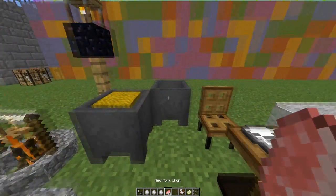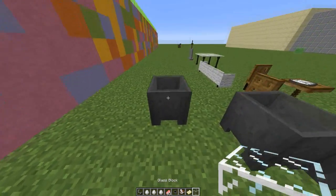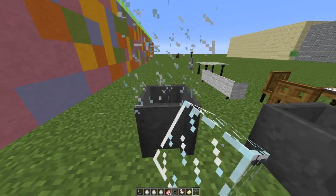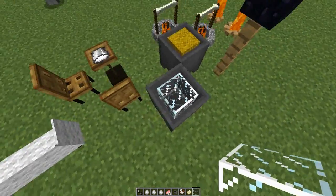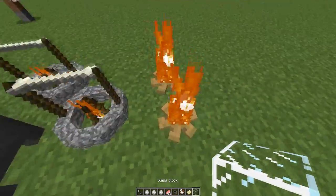Next we move on to the barrels. These look very similar to a cauldron, but if you put a block inside by right-clicking, it will store it in there, and if you right-click it again it will pop out — which is really cool.